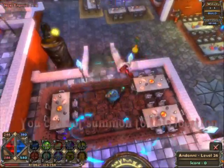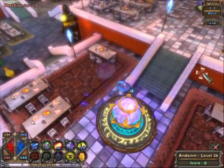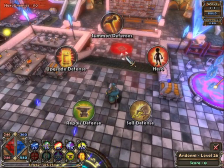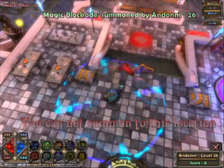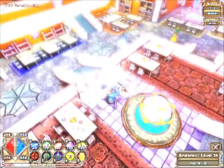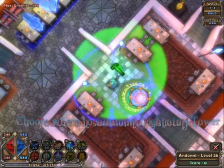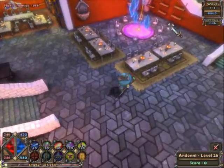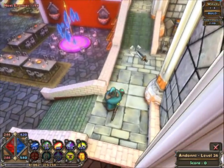I wanted to have obvious choke points on the sides — the two side crystals — but have three crystals total to spread out your building resources. I wanted the center crystal to be obvious to defend but require a few more resources. The enemies can actually take multiple routes and have the possibility to get to all three crystals. This gives the player the choice of building close to the crystal and managing resources easier, or blocking enemies closer to their spawn points to prevent that element of randomness.